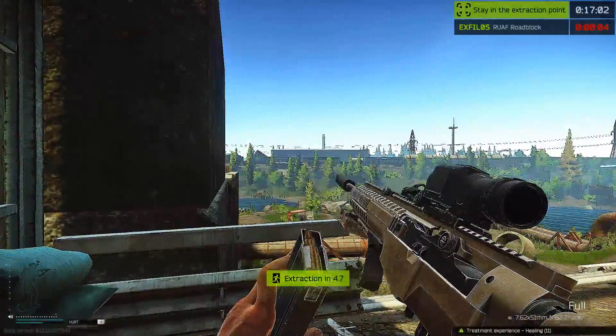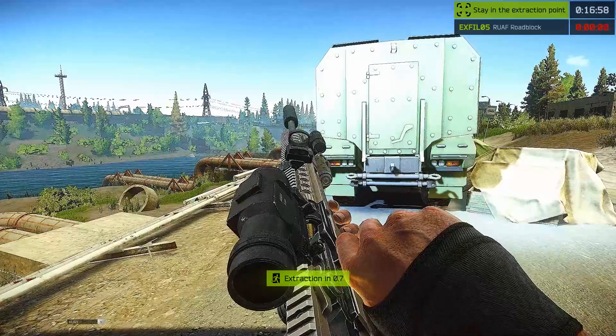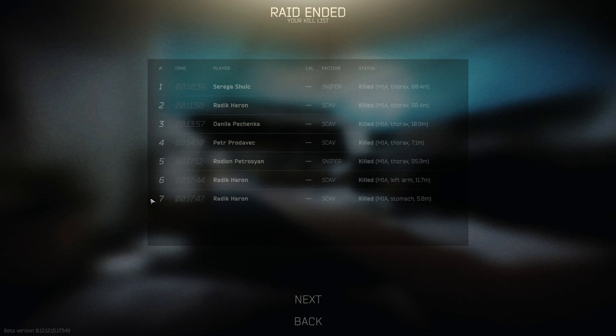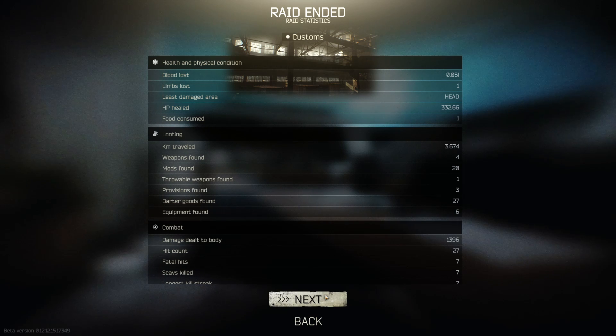And pretty much you do the same thing if you spawn on the left side — you do pretty much the same pathing we just did to get all the caches. Of course this is easier said than done because when you have to face players and everything, it's a lot harder. But this is the path that I normally take. In this run it wasn't even one of my best ones, because sometimes you get lucky and you can get some intel from the library — some really good stuff. Hope you guys enjoyed the quick stash route I take, which I can make a lot of money out of. I'll see you guys in the next video — you guys have a good one.